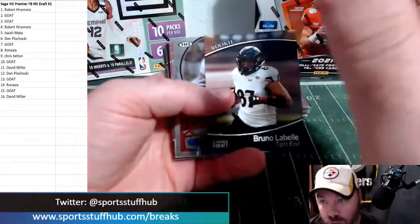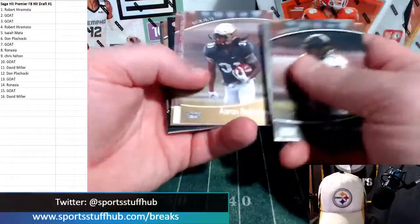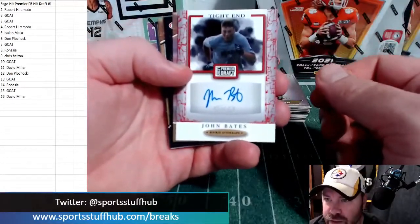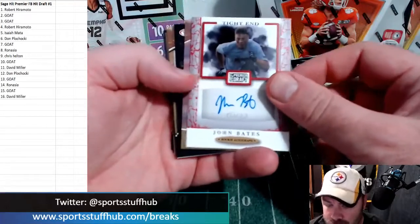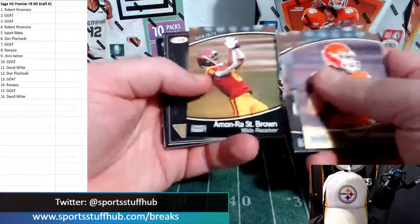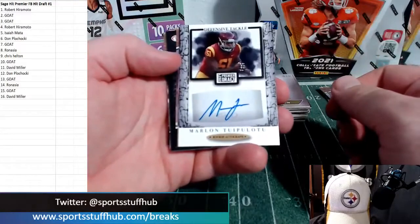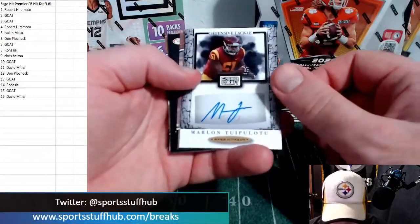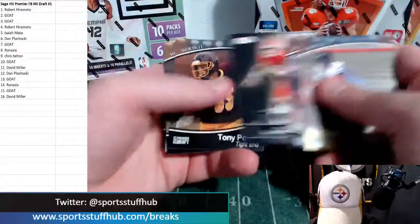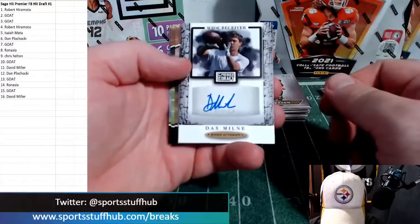We're only looking for the autos in this — the rest is literally going to get donated. First auto: John Bates, tight end. Second auto: Marlon Tuipilotu, defensive tackle. Third auto: Dax Milne, wide receiver.